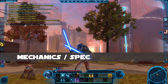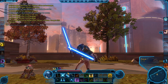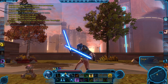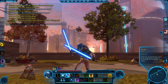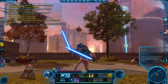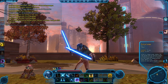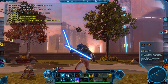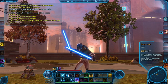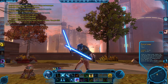The core mechanic is called Focus — basically points up to 12 that build up on the character as you use certain abilities, and you spend them on focus-consuming abilities. You can think of it as combo points that build up on the player instead of the target. Force Leap is our charge mechanic; you can close the gap from 10 to 30 meters, it applies a root on your target and generates 3 focus.